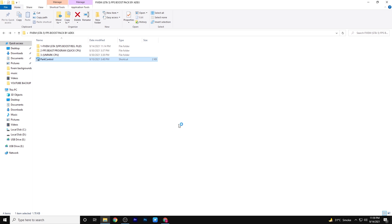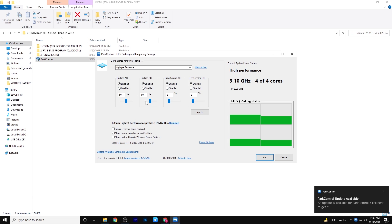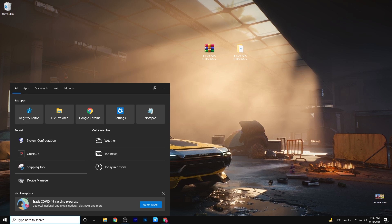And guys, the last software is Park Control. Guys, this is very powerful software to boost your FPS. After doing all the things, now we do some extra things which will boost your FPS and reduce your input delay. So guys, follow me.